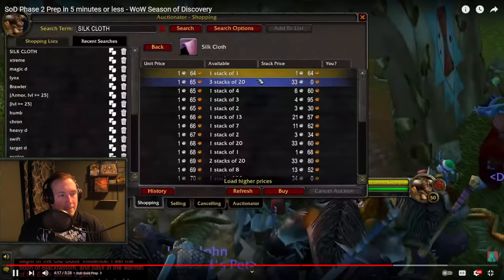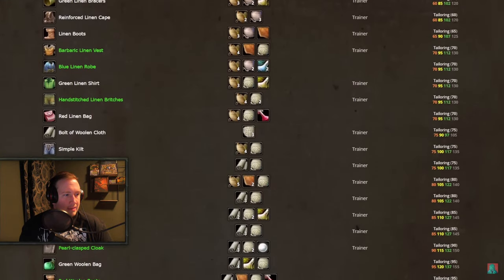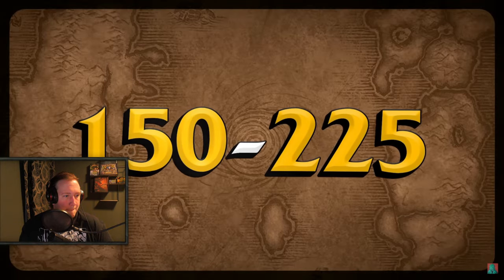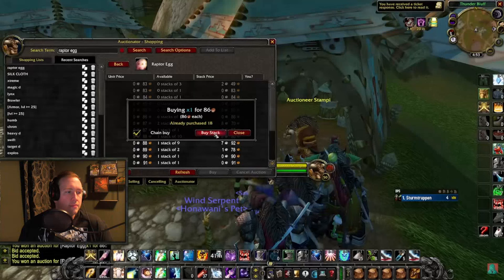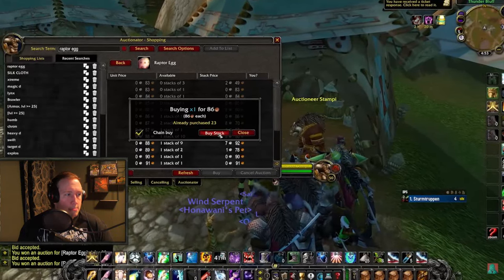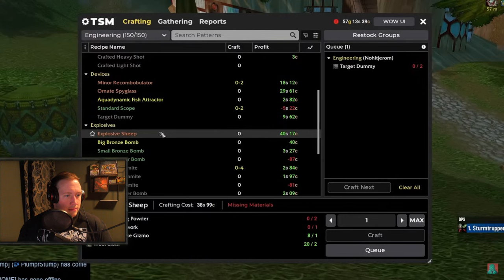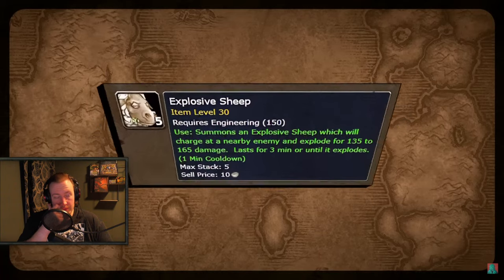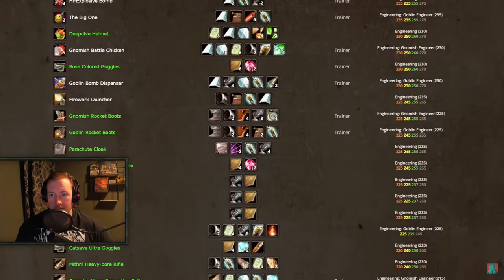A quick prep tip: it's no secret which materials will be needed in the next phase. If you go on a profession site like Wowhead or WoWProfessions, you can see exactly what items you need to get to 225. Jerome has already bought relevant materials and recipes for cooking so he can skip to 225 in just a few minutes. You can do the exact same thing with any profession like engineering — skipping the first 20 levels with prep already done, with all the materials for Explosive Sheep in bag and ready to go.